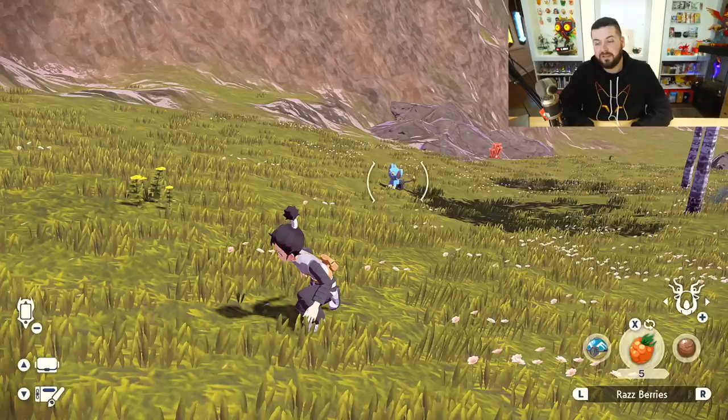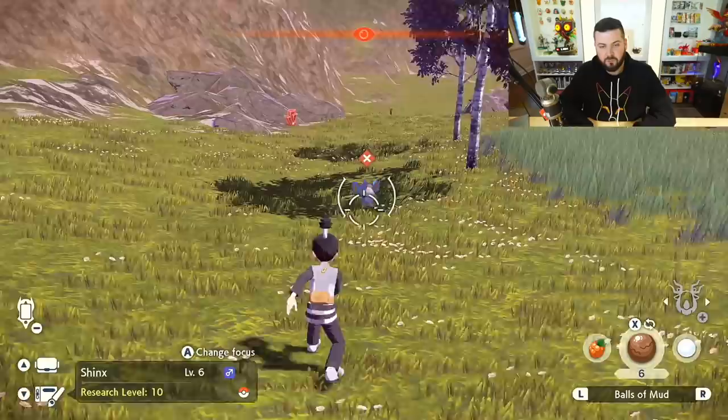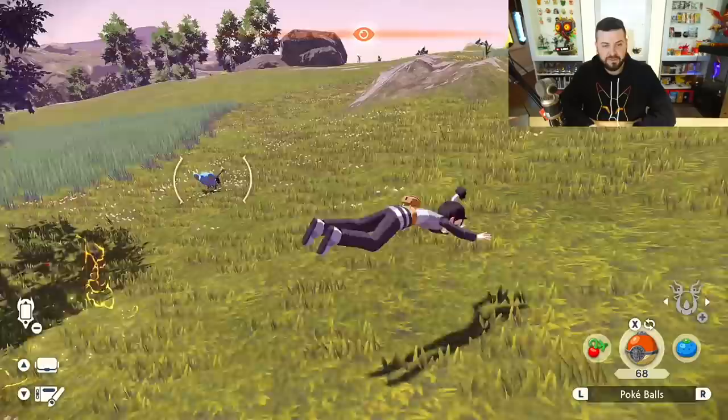If a Pokemon sees you and decides to be aggressive, you can stop its aggression by tossing stuff in its face. At the beginning of the game you'll have balls of mud and spoiled Apricorns. When a Pokemon sees you, you're not allowed to throw a Pokeball - but you can aim with a ball of mud, hit it in the face, and then throw a Pokeball at its front or back side. The back side gives you a backshot bonus.